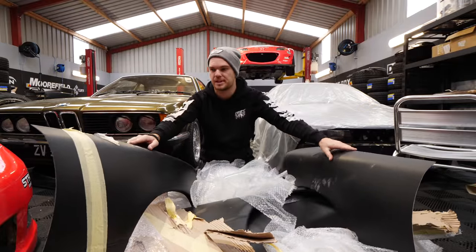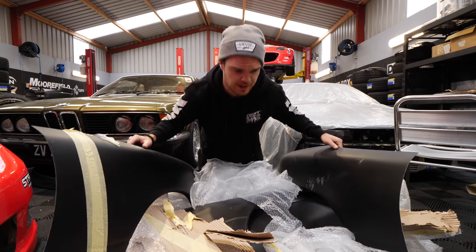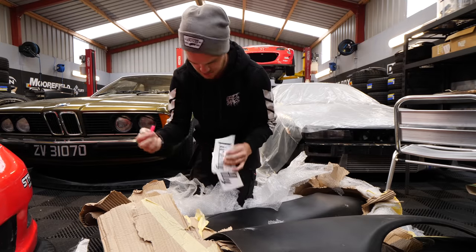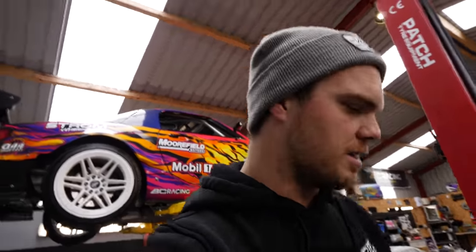We have some brand new over fenders - fingers crossed these fit well, better than the last ones which were horrendous. So I took the over fender off. The old one was more of an actual over fender that just laid on top of the original wing, whereas this one has a lip, which is technically a good thing. I'd be grinding that off so it's kind of flush. Because it's got a lip when you lay it over, it won't go over that bit. So I'm just going to cut out the arches now so I can get them to sit a bit flusher.